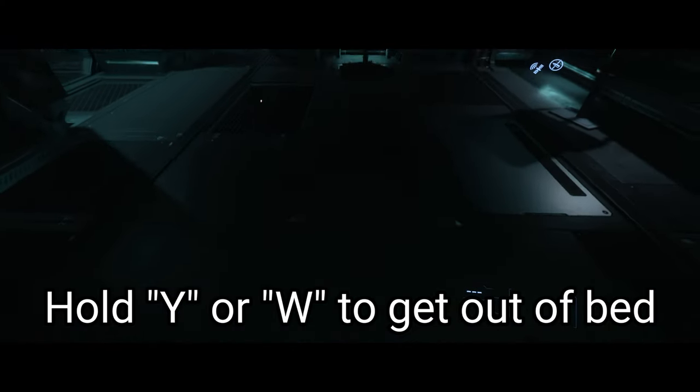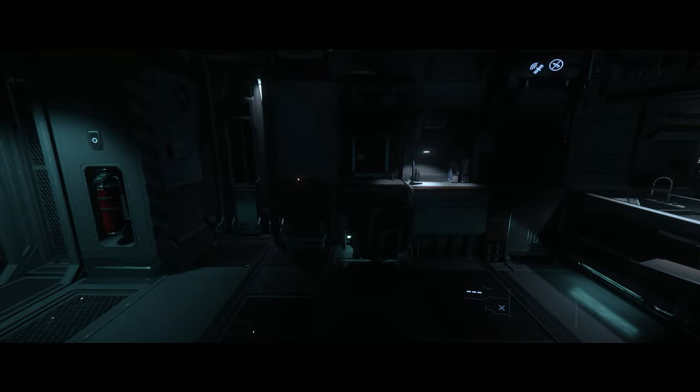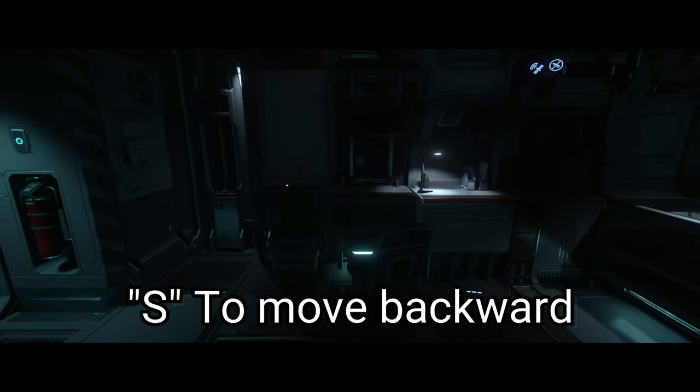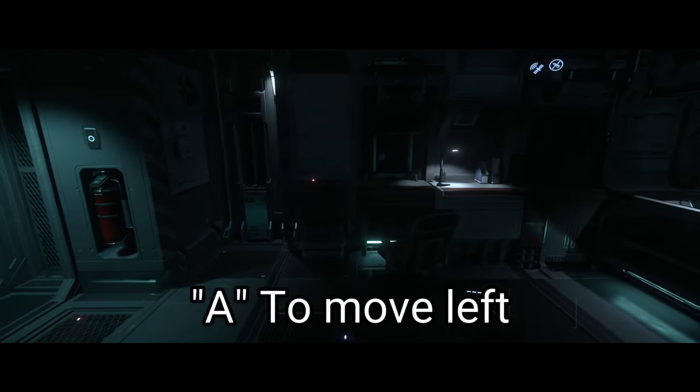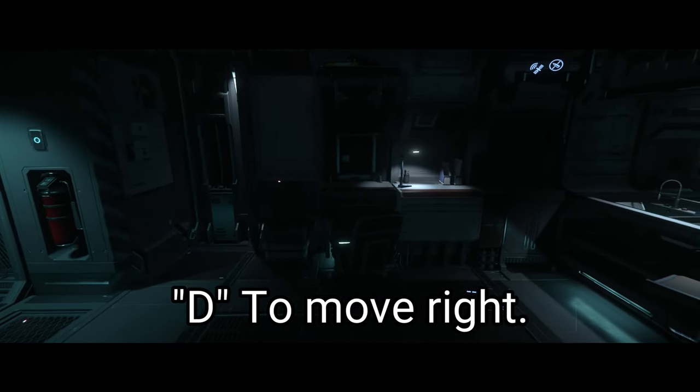Press and hold Y to get up, or W which is forward, and that will get you out of bed. To move forward we use W, and backwards with S. W, A, S, D — standard controls as I said. Left is A, and D is to move to the right.